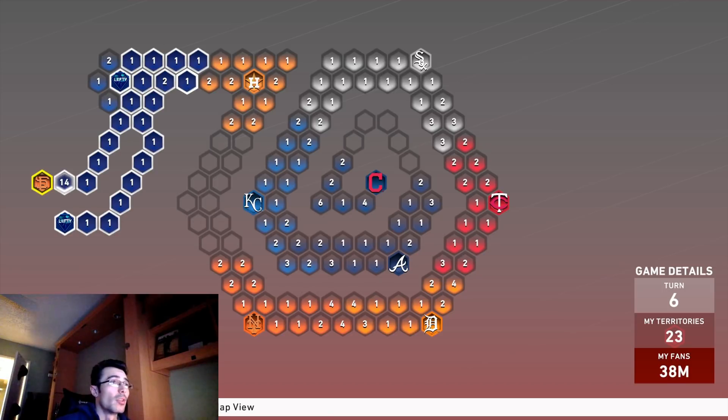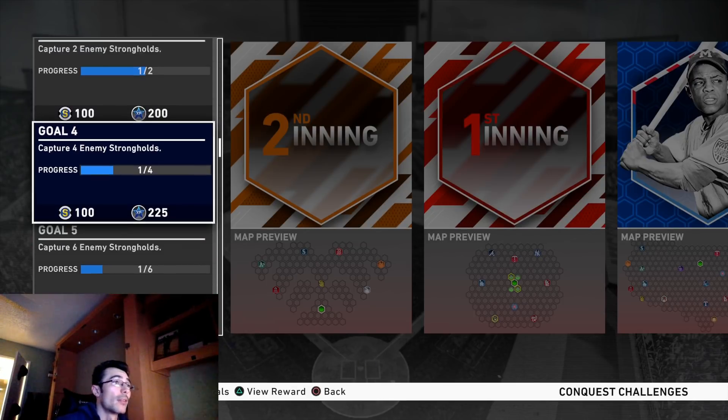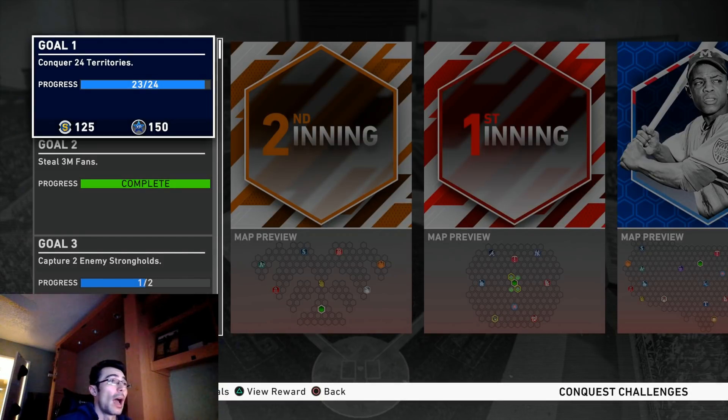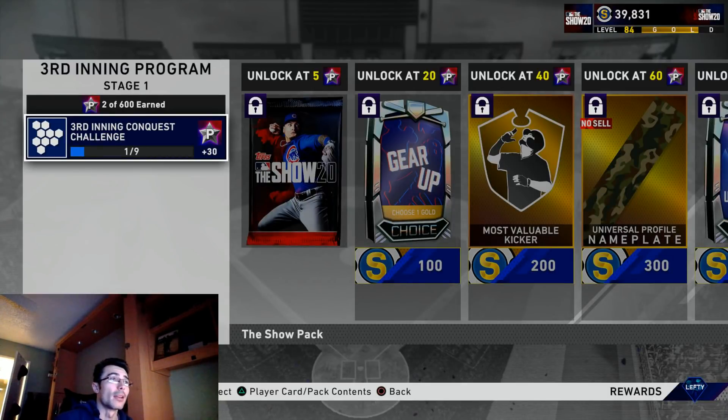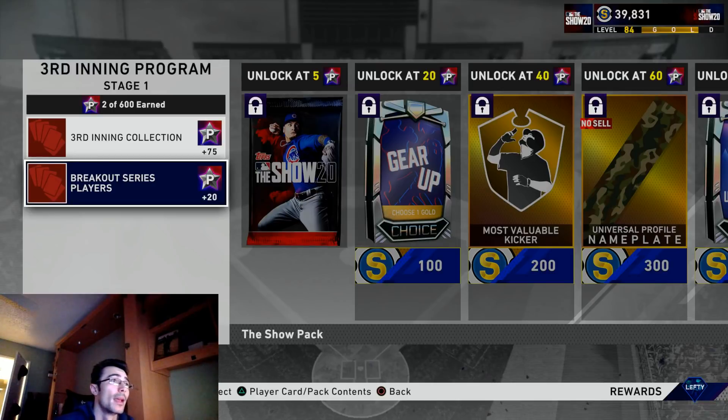If you do this for each and every one of the strongholds, moving your fans around and taking each territory along the way, you'll be able to unlock packs, stubs, and a variety of rewards as well as 30 program stars. I've only played two games so far — about 20 minutes in. It'll probably take me another hour and a half to play the remaining stronghold games. I've done this many times and made a variety of conquest videos — search 'College Lefty conquest tips' and those will pop up. Here's a screenshot of the map entirely conquered except for one space, and once you complete all spaces it restarts automatically.